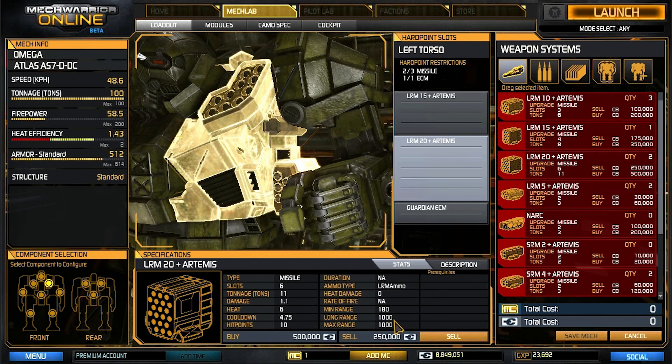You can fire LRMs from a blind location and they can be fired up to a thousand meters. If I have a spotter that's dedicated to holding his target lock on a particular enemy, I can get a lot of these missiles to hit. Artemis improves our aim if we actually physically can see them, but a lot of times I'm firing blind with the help of a teammate. If I have three teammates with eyes on the target, I'm usually getting hits.